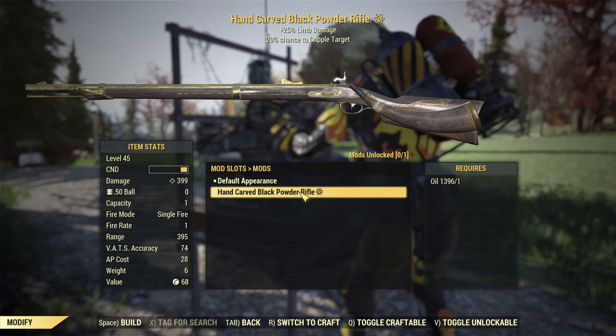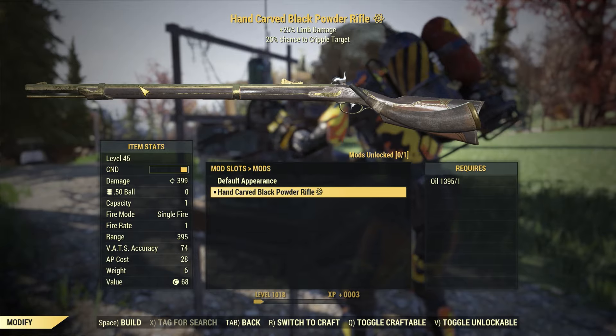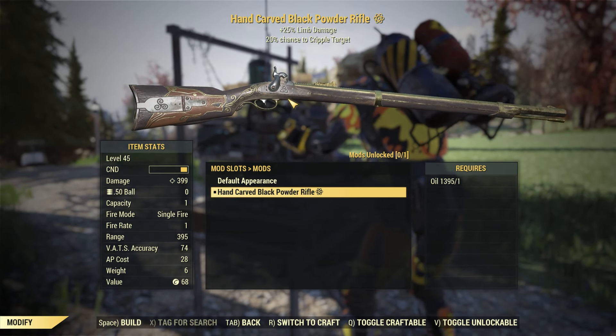Lastly with this bundle we get a new hand carved skin for the Black Powder Rifle. The skin adds some gold to the weapon as well as carving on the stock. Flipping the weapon around there's another carving on the back, and the stock looks pretty sweet.